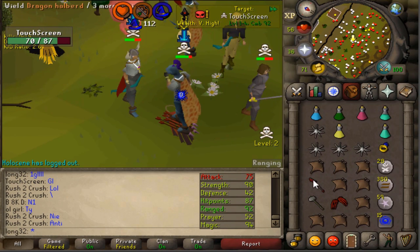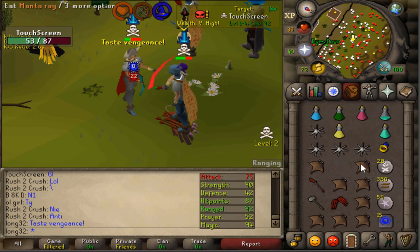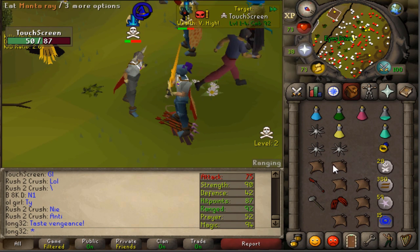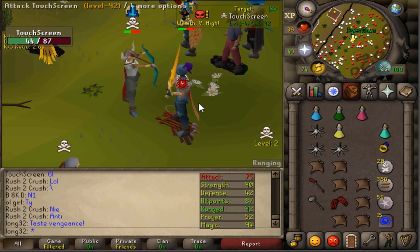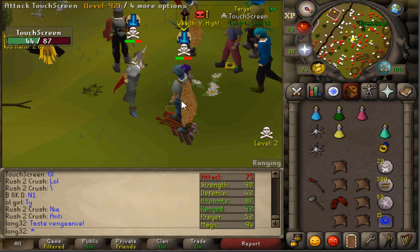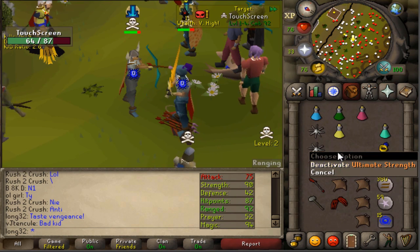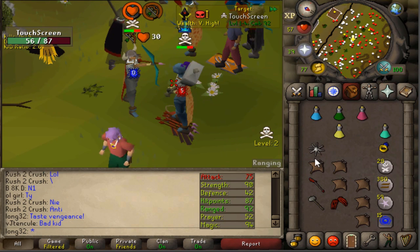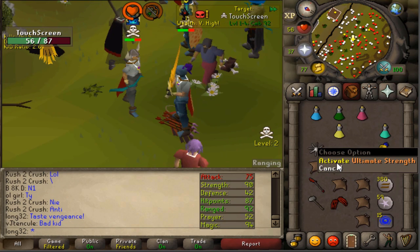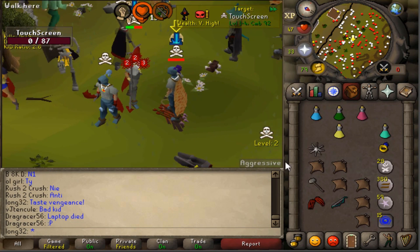Hey guys, what's going on, welcome to a new video. Today we're going to be PKing on my 60 attack Zorka and we're going to be using just some random combos, whatever you feel like PKing with. Before I begin the video I'd like to say thank you guys for the support - I think I hit 350 subscribers, which is amazing. Hopefully you guys are enjoying the content, always let me know what you guys want to see.